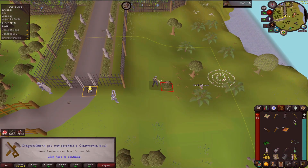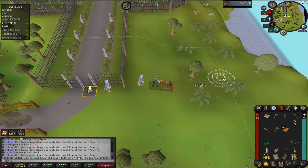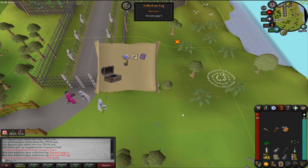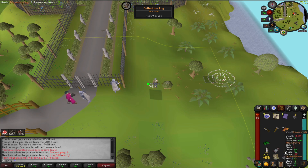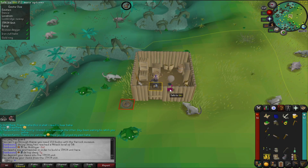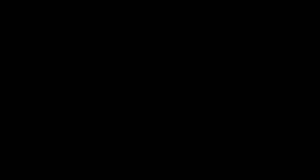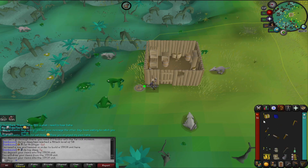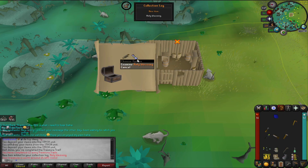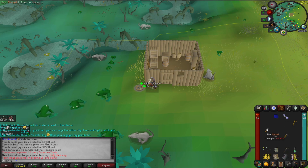Really weird place to get a construction level, but there's 54 construction from building the stash unit for this easy clue. From the casket we get an ancient page and an iron falconry glove. Another easy clue from the ammonite crabs — ooh, holy blessing is quite nice. Another blessing and a sour item this time. Juicy.